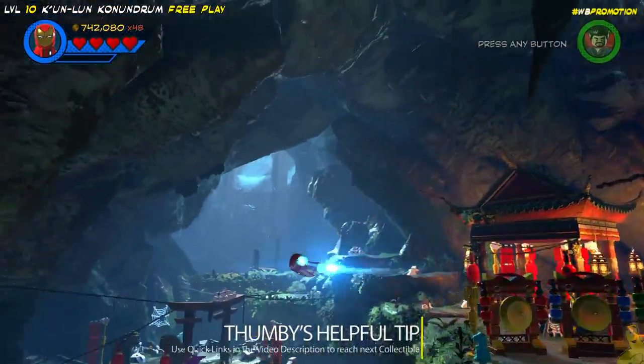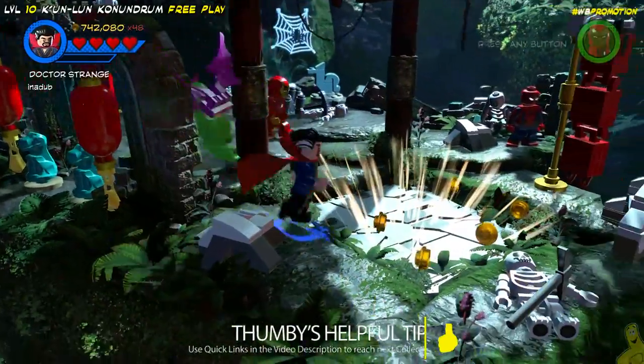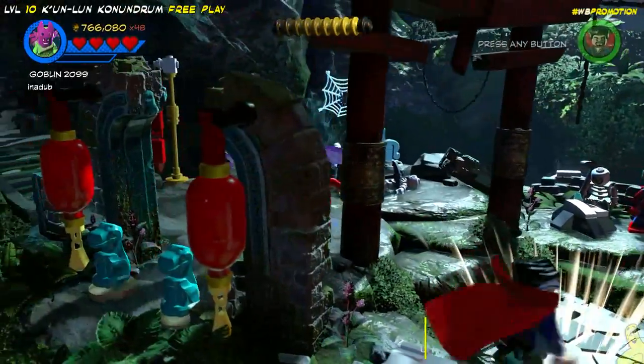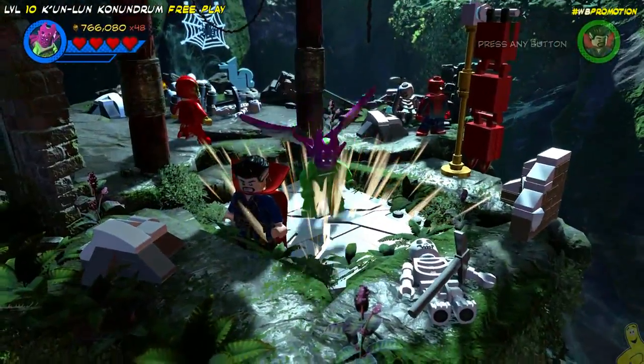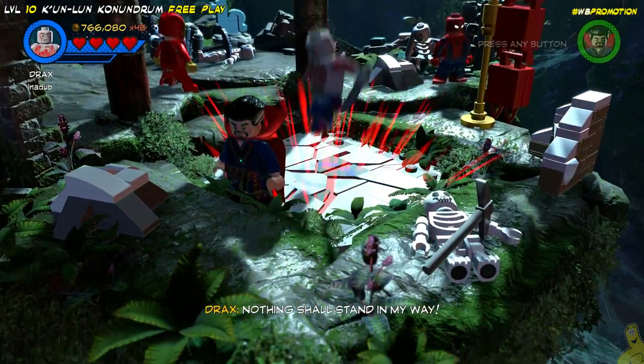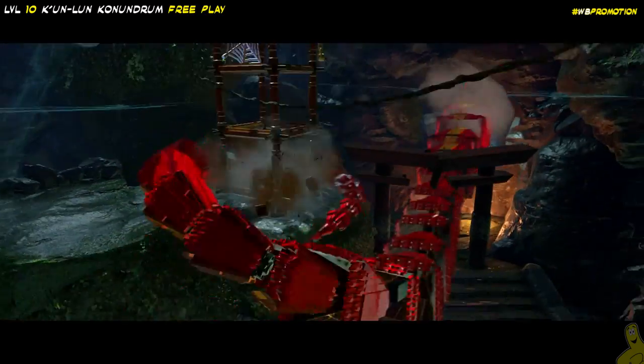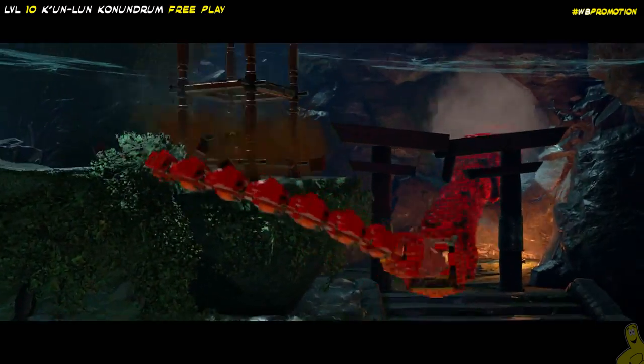Next up we've got a little bit of story bits here. We're going to go ahead and switch to a strong character and do a ground pound — or butt slam, as we like to call them — and break that crack and watch us fall all the way down.